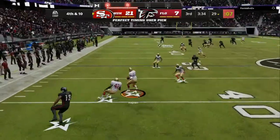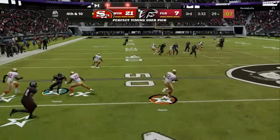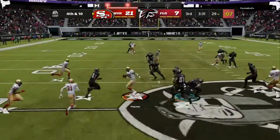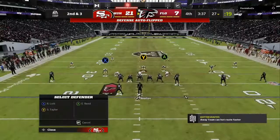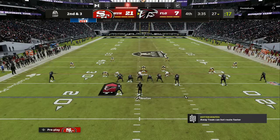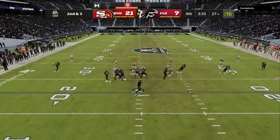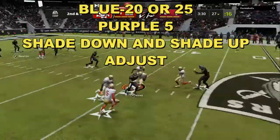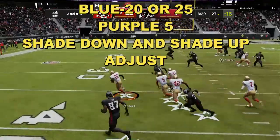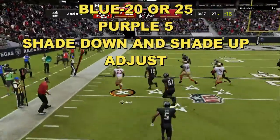As you can see right there, he throws it thinking he can do the meta crossing route — that is what you're going to see. You're going to see a corner route, a crossing route, or some kind of flat-hitch combo. Those are the main routes you have to look out for. As you can see, the mid zone KO is lighting up and knocking the ball down for another interception.